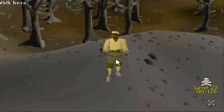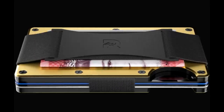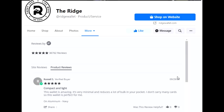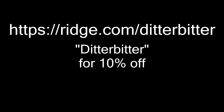Before we continue, I'm very happy to announce that this video is sponsored by Ridge. The Ridge wallet is a fancy, securely designed wallet made with RFID blocking technology. There's over 30 colors and styles including this 18k gold one that I got. Despite it being so compact, it can fit up to 12 cards as well as your cash. You can test drive it for 45 days and send it back for a full refund if you're not totally in love with it. Go to the link in the description and use the code DITABIDDER for 10% off.